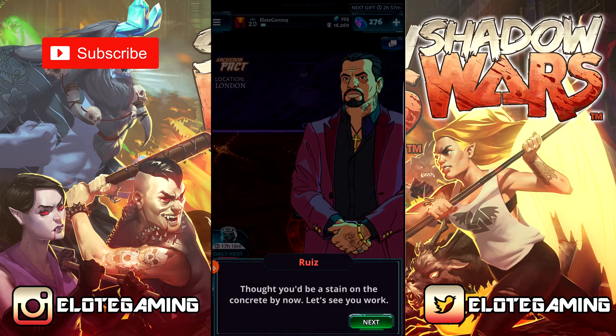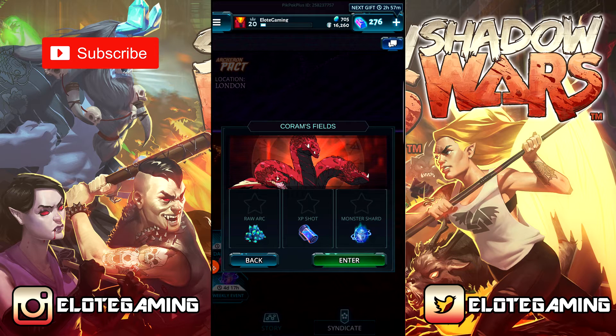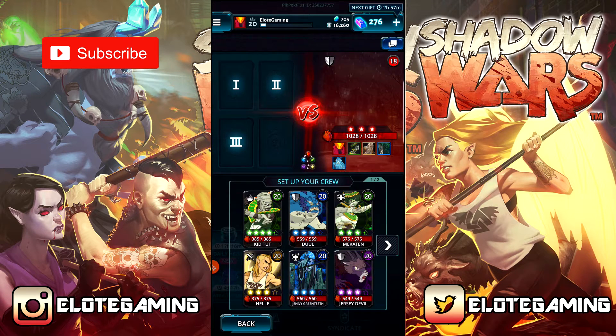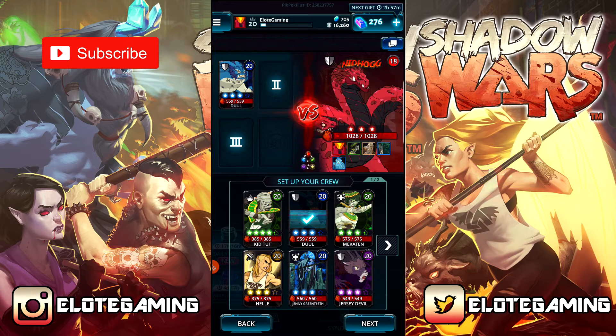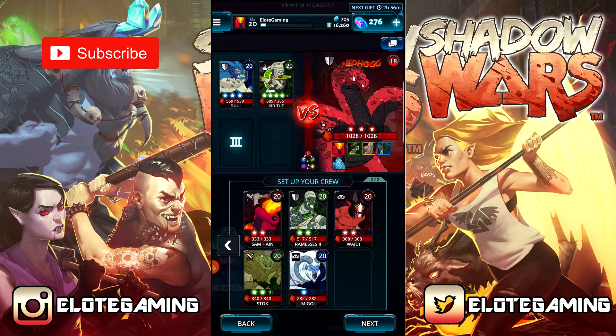Let's get right into this. So looks like he has a three-headed dragon — let's see what we got. I know for sure we're not gonna three-star this one, it's gonna be a little hard. Two fire, two water, so primarily water. We did get up to level 20 off camera doing the daily heist and stuff like that just to get our level up. Let's get one water Kid Tot, and there's no reason to get Sam hanging into this one, so let's get Ramsay's because he's really high level.